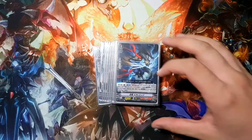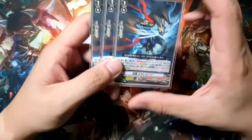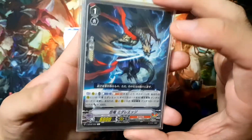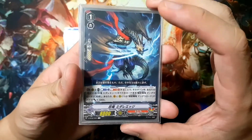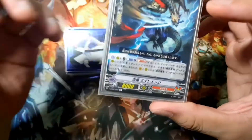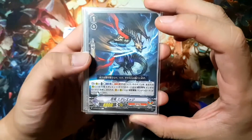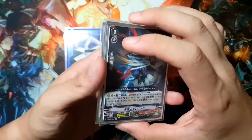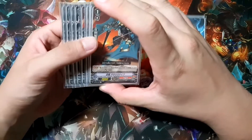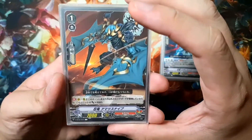Next up we have the Grade 1s. Starting with three copies of Stealth Dragon Turbulent Edge. His skill also supports the Mandala Lord build: he can counterblast one and soulblast one on the rearguard as many times as you want per turn, because it's an act skill. This and every other copy of Turbulent Edge changes his name to Mandala Lord, so he counts as another Mandala Lord on field, and every Mandala Lord on the Vanguard and rearguard for that turn gets plus 3000 power. This unit can stack the ability — so if you have five counterblasts, you can do it five times and every Mandala Lord gains 15,000 power. I only play three copies because I think Zanbaku is really important and I want to make space for another card.